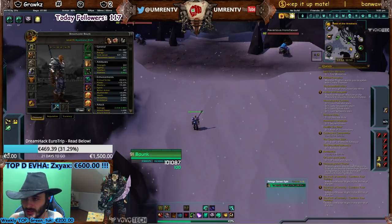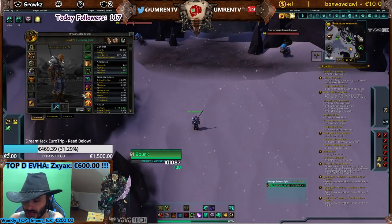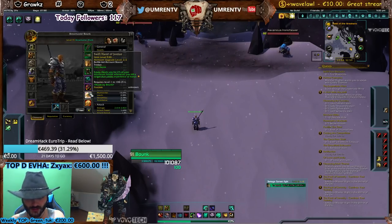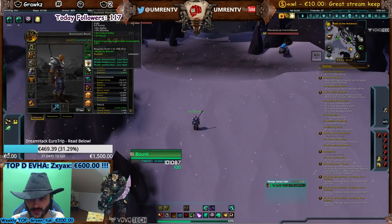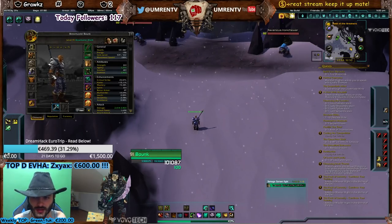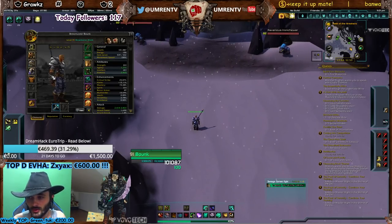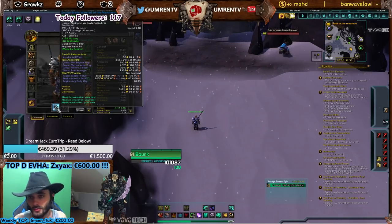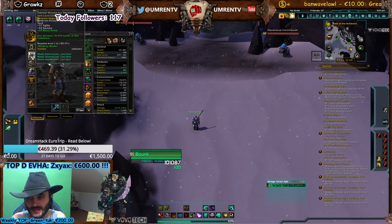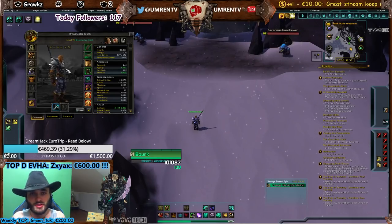The second requirement is gear. I'm using heirloom head, neck, shoulders, back, chest, legs, and two heirloom trinkets that heal you for two percent every time you kill something. You can get all these items from Ironforge or Undercity, and buy the upgrade items there as well — for around 15,000 gold you get the full heirloom set, and for another 4,000-6,000 gold you can buy the weapon, which is really important.